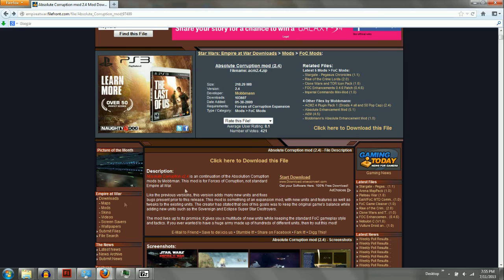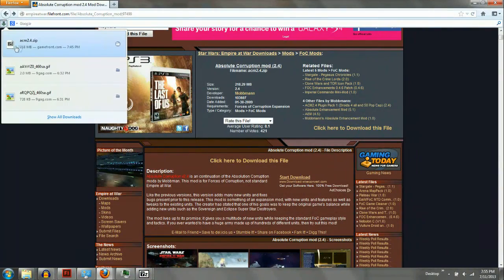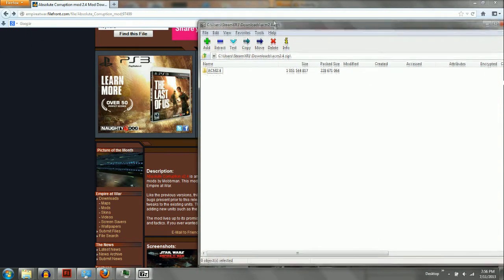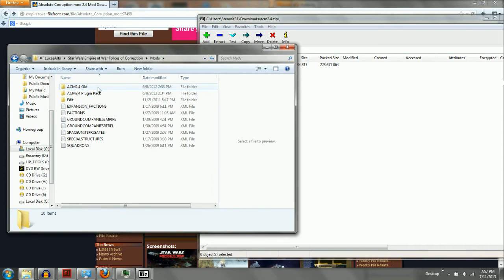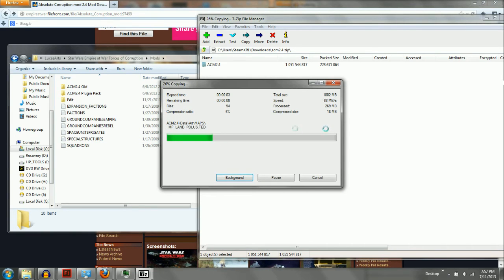Basically download and extract it — I already have it downloaded so I'm not going to bother doing that. Once you open it up with WinRAR or 7-Zip, I'll probably put a link in the description. What you have to do is find this folder — it should be in Program Files, LucasArts, Empire at War. If you don't have a mod folder, just make one; it isn't anything special that should have been installed. Drag it over and copy it — it's going to take a while, it's about a gigabyte.